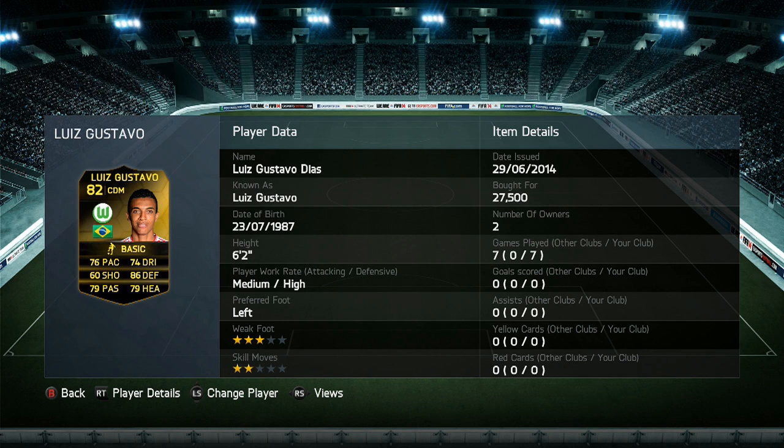Luis Gustavo has got 76 pace, 74 dribbling, 60 shooting, 86 defence, 79 passing and 79 heading. He's 6 foot 2 with medium-high work rate, left footed with 3-star weak foot, 2-star skill moves, and he goes for around 25k.